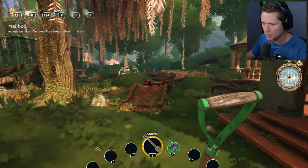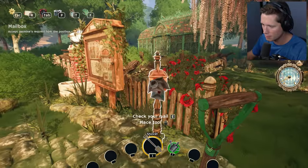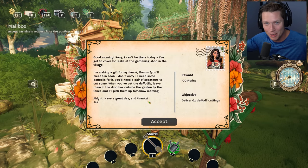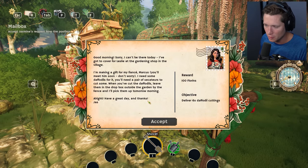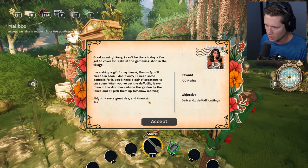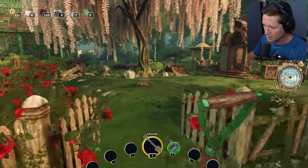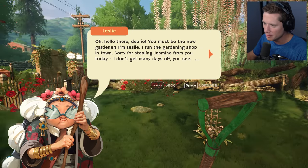Everybody's happy, and we've got Jasmine's request from the post box. Good morning — sorry I can't be there today, I've got to cover for Leslie at the gardening shop in the village. So we might be able to grow flowers to sell. I'm making a gift for my fiancé Marcus — I need some daffodils for it. You'll need a pair of secateurs to cut some, leave them in the drop box outside the garden by the fence and I'll pick them up tomorrow.